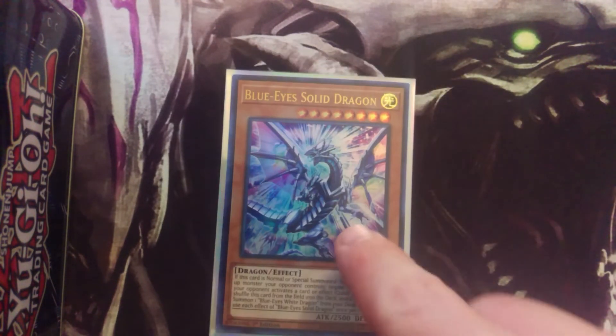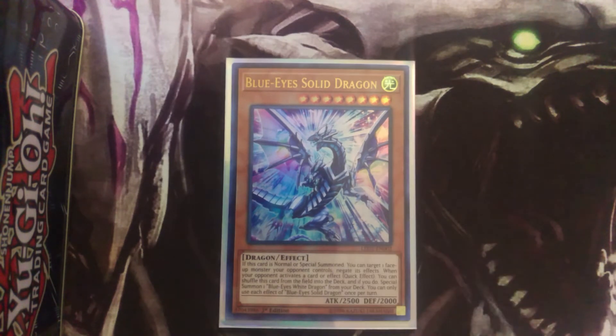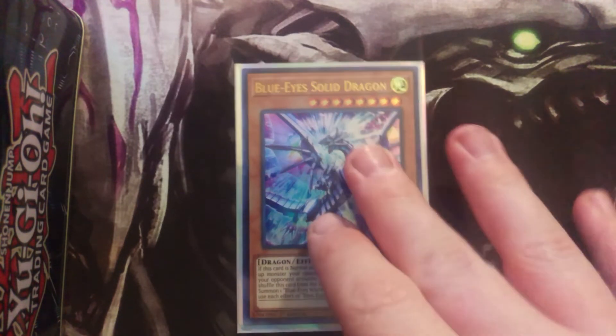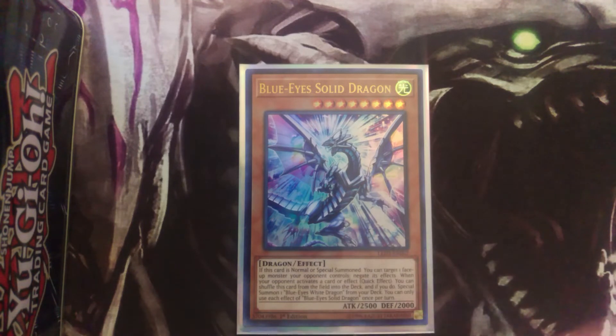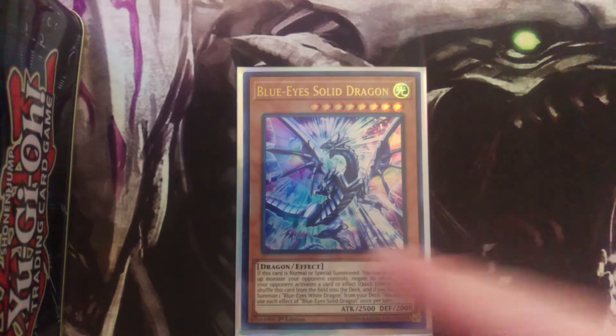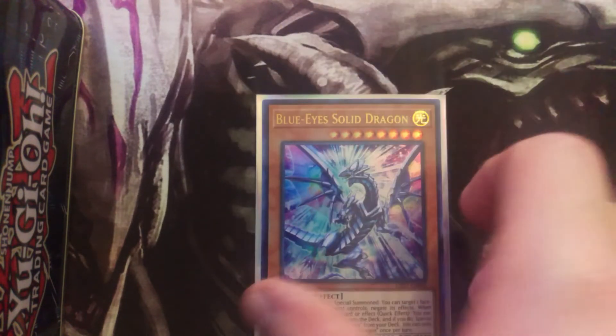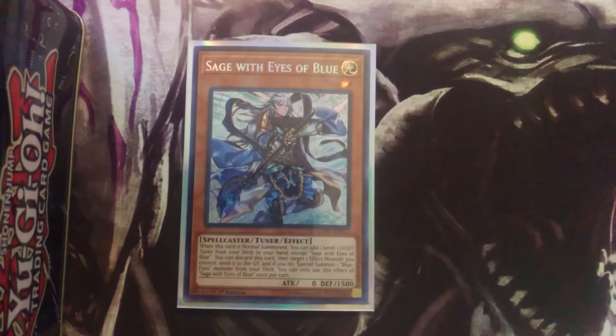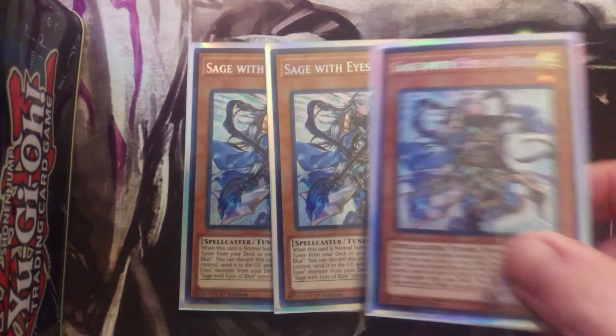We are rocking one of the newer Blue-Eyes monsters — one Blue-Eyes Solid Dragon. He's better at negating effects, he's searchable just like Effect Veiler is for this deck, and you can trade him out for a Blue-Eyes quickly. He also shuffles himself back into the deck, so he always recurs himself, which makes him searchable often. One Blue-Eyes Solid is recommended.